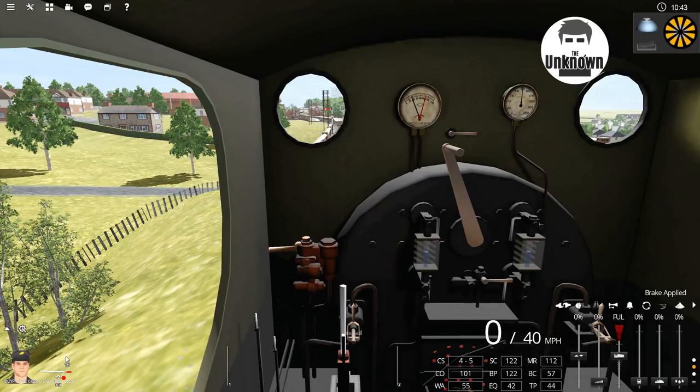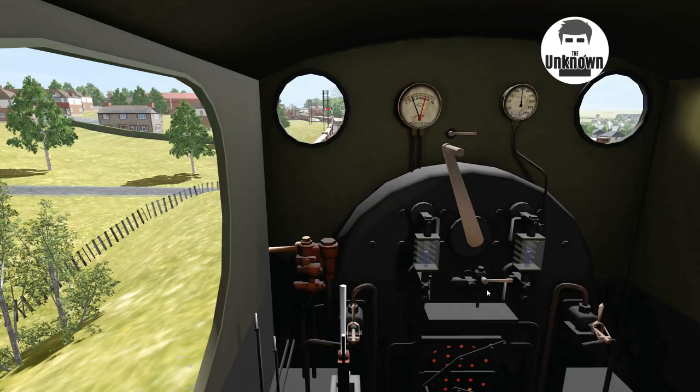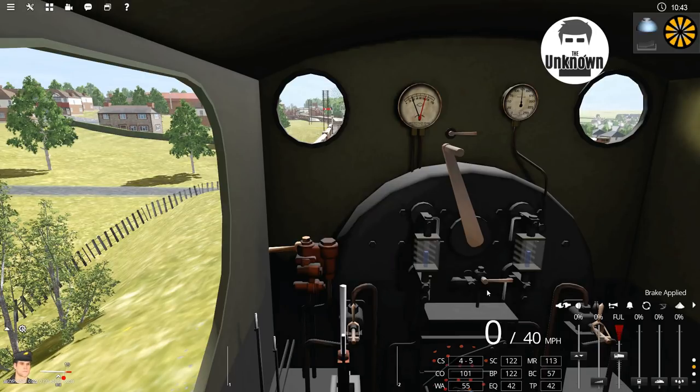I would certainly like to see the ability to turn specific elements off. You can turn everything off by pressing F5, but that turns everything off. I need the map on but I'd love to hide the control overlay. The physics aren't particularly strong either — on the diesel I put the throttle full on, it said wheel slip but I still moved forward, whereas on a real train that might not happen. So possibly having more granular options within the cab would be a good idea.